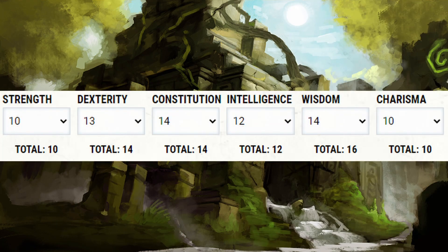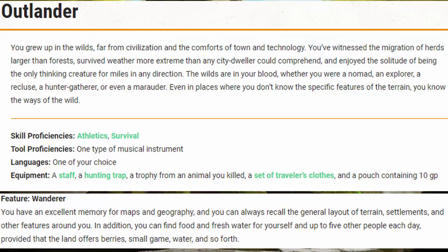Assuming you're using the point buy system, you can get a stat spread of 10 Strength, 14 Dex, 14 Con, 12 Intelligence, 16 Wisdom, and 10 Charisma. This hits the multiclass minimum requirements for Druid and Ranger, as well as a decent modifier for the rest of our skills. For my background, I decided to go with Outlander for the Athletics and Survival skills, and the Wanderer feature to find food without the need of our magic.